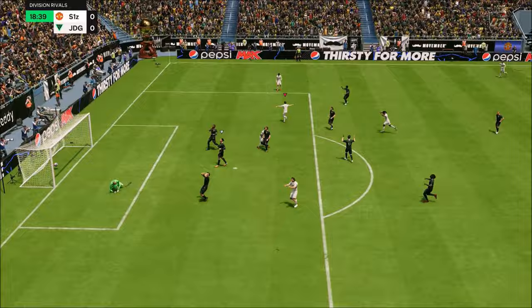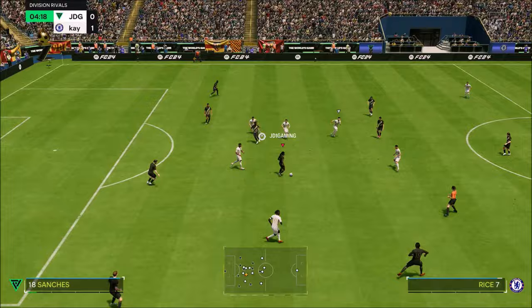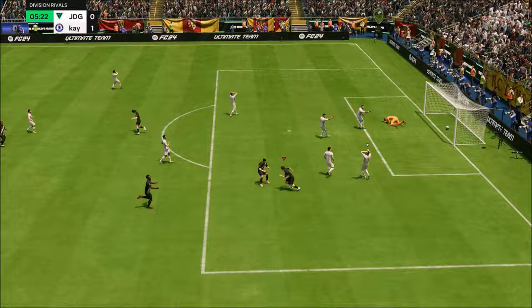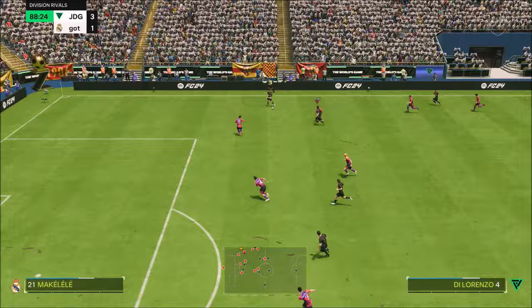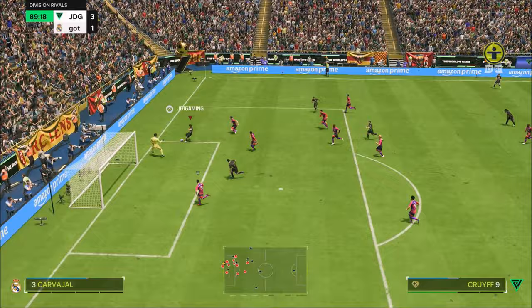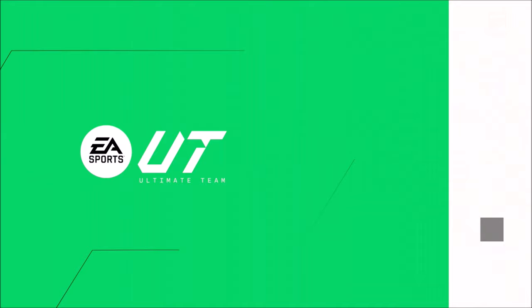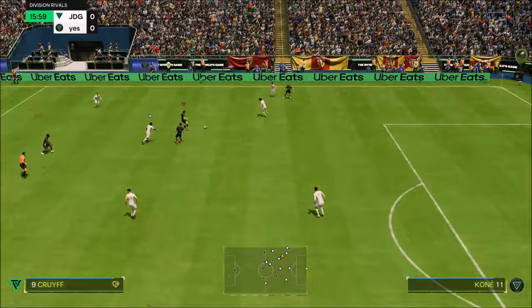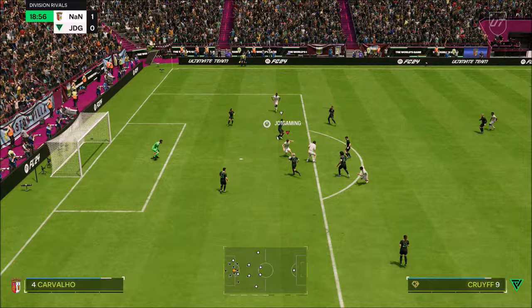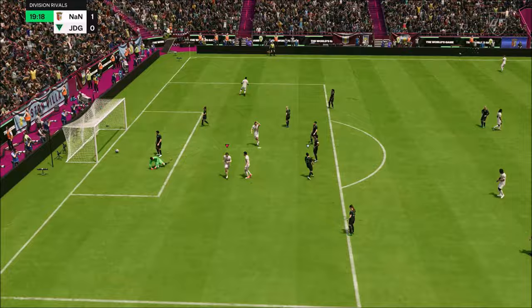He can dribble really well. His agility and balance is sensational. He's got a lot of facets in the way he can finish — he can turn around and shoot from outside the box, no problem. There is an element to this card where you just think, what can't he do? After using him for 20 matches — in champs and division rivals — his travellers are probably the best in the game. His travellers are cracked, and he's got the playstyle. Playstyles are absolutely fundamental this year. Cruyff absolutely nails that traveller. His dribbling is unmatched, agility unmatched, pace is incredible. I used him in the 4-2-3-1 and he was so good as a solo striker. Really, really good card.